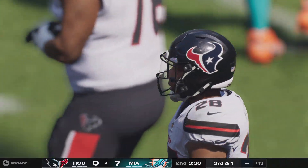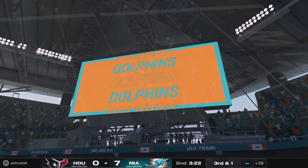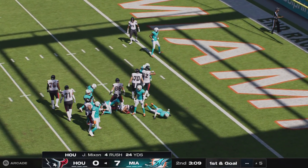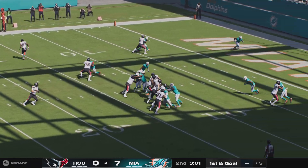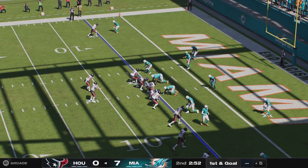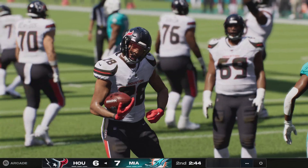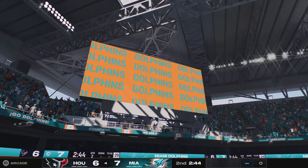They'll run out of the gun with Mixon — some good downhill running to get him about six yards and set up a more manageable third down. In motion is Brown. They'll try and run for it with Mixon, and the Texans have a first and goal. He takes this down to the five-yard line. They'll run with Mixon and he will fight his way to the end zone — Joe Mixon, touchdown Texans!